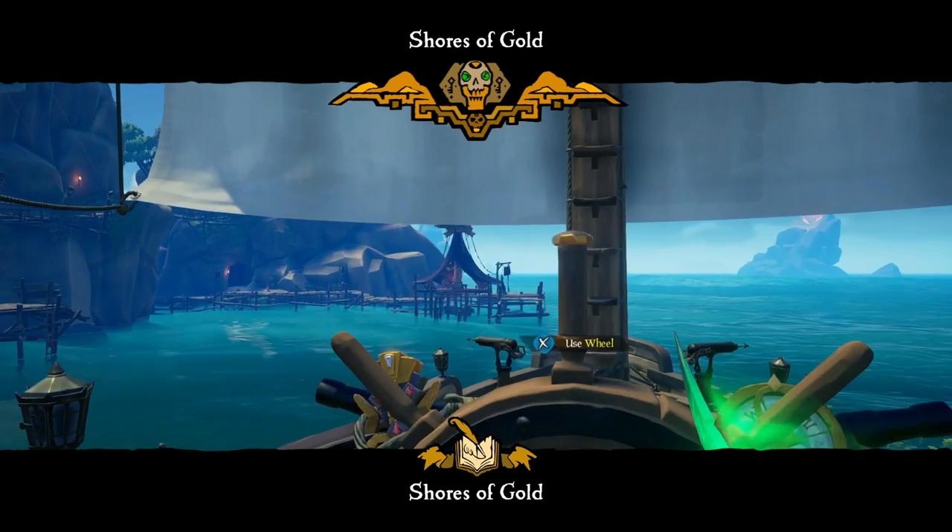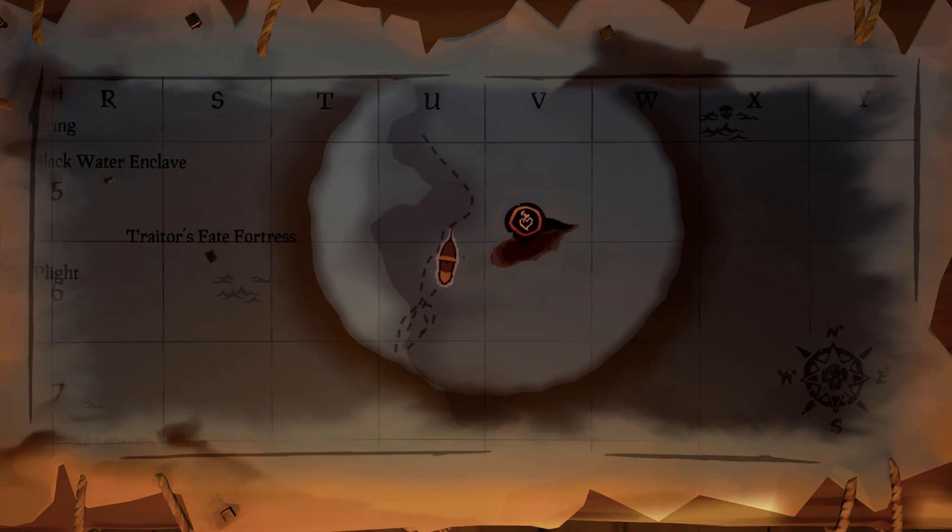A lot of us have seen that players are starting battles in the Red Sea and other ships can't get to them without taking massive damage from the ocean. If you swim to them you typically black screen, and it either turns into a waiting game or the baiting crew will just quit.